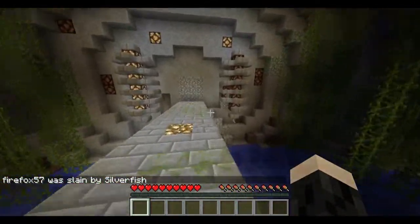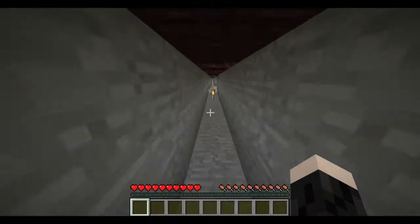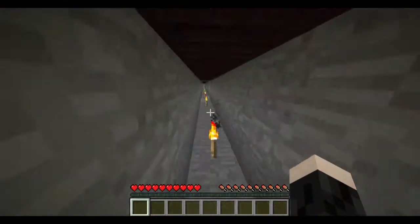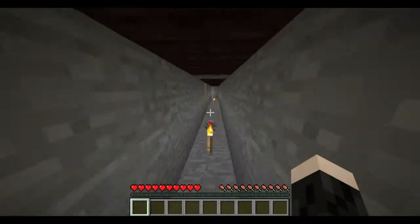Did you put the wool down past the portal? No. Alright, I'll do that, since I am right here. Alright, we've got the wool. Yeah, the room is cleared out and sealed. You just need to go in and grab the stuff.